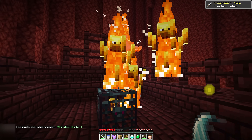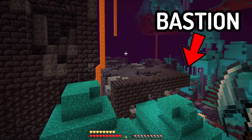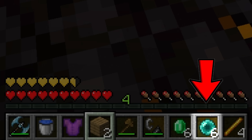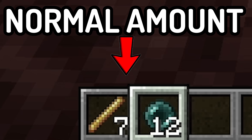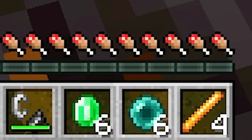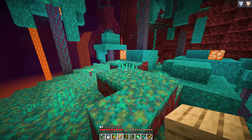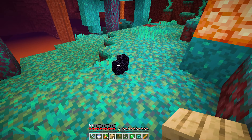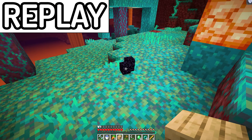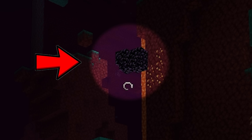He enters the fortress, finds the blaze spawner, but only collects 4 rods. When he goes to locate a bastion, he only collects 6 enderpearls — far less than a normal speedrunner would gather. The runner needs to build a portal back to the overworld, but he didn't get enough obsidian. Until, while he's walking, a stack of obsidian magically falls from the sky. If you look closely, you can see particles in the air, meaning the obsidian was being dropped by his friend using an invisibility potion.